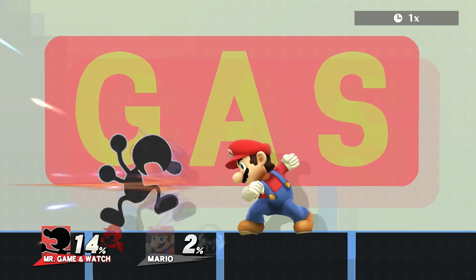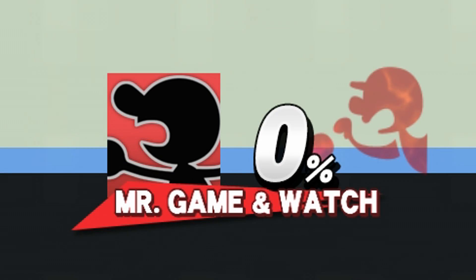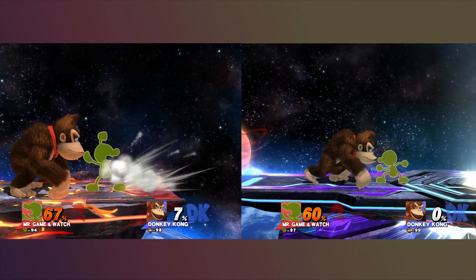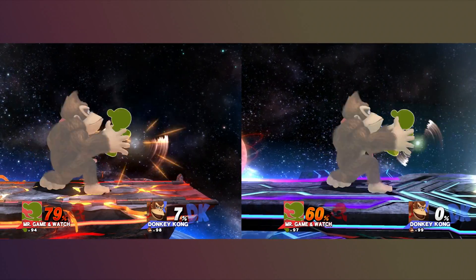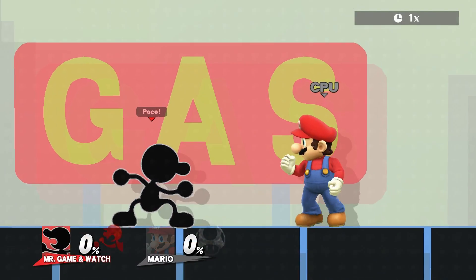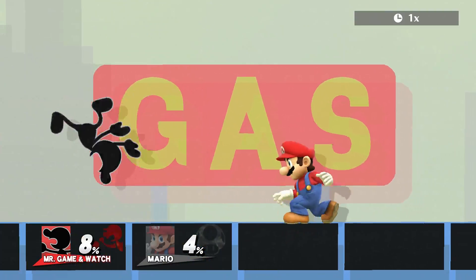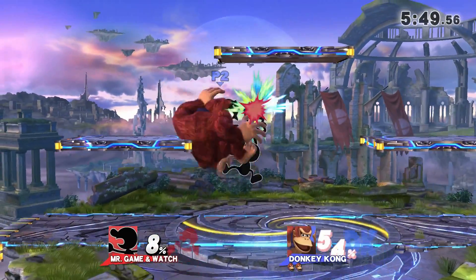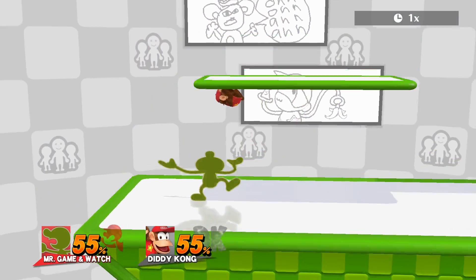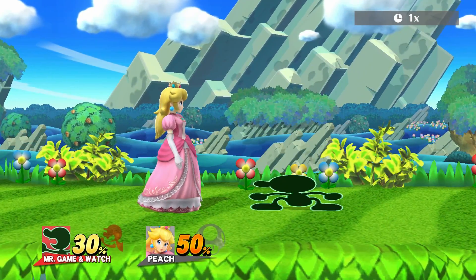Number 1 does 2% and has no hitstun, making it unsafe on hit. 1 also does 12% to Game & Watch, even if he's invincible from respawning. You can actually take advantage of it by using the 1 hammer to get yourself out of percent-specific kill setups. 2 does 4% and it does make your opponent flinch, but it is still unsafe on hit. 2 is actually able to jab block people, but since it's a 1 in 9 chance, it's usually better to go for a weak fair. 2 also has a somewhat low chance to trip your opponent.